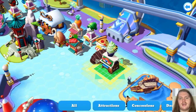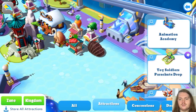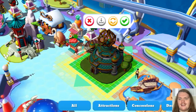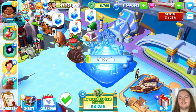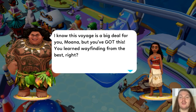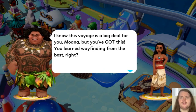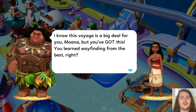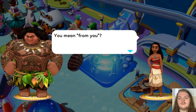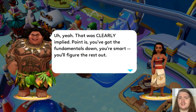I just had to clear a spot, and I decided on the spot right here next to Boone's Shrimporium. So we are going to build the heart palace now. It did take eight hours to build that building. Can't wait until that is done so we can progress in the storyline. Maui says: 'I know this voyage is a big deal for you, Moana, but you've got this. You learned wayfinding from the best, right?' Moana: 'You mean, from you.' Maui: 'Yeah, that was clearly implied.'